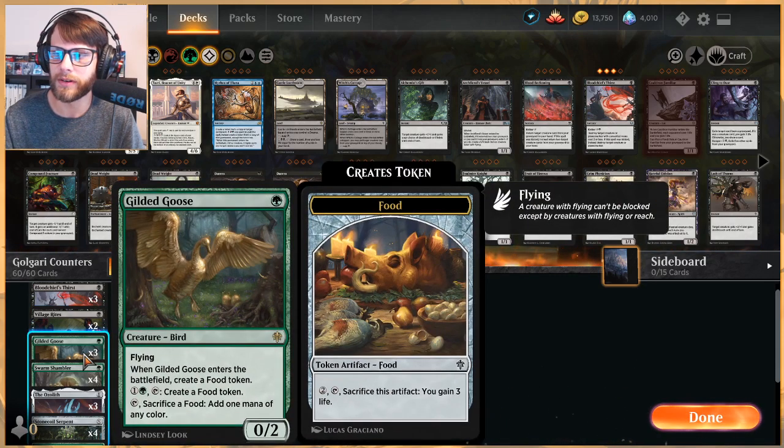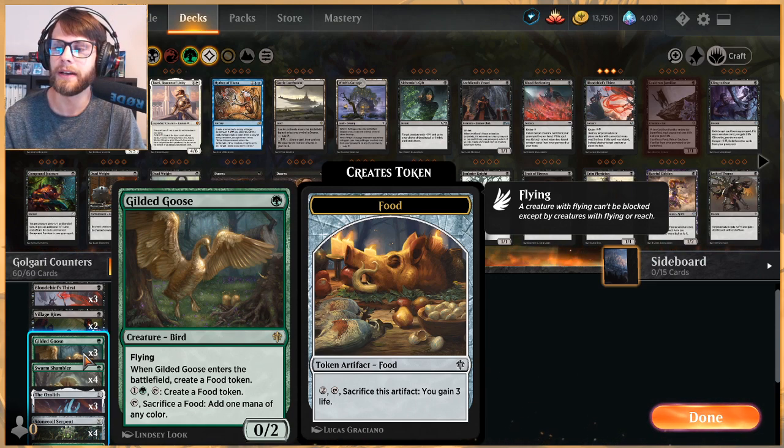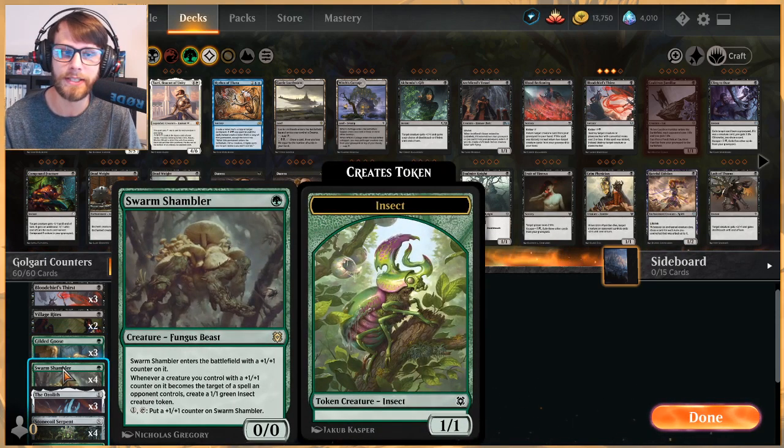Three Gilded Goose here — this is one of the cards I trimmed down slightly. It does provide some ramp and a little bit of life gain as needed, but it's not a huge major spell in this deck in my opinion, so I thought trimming down one of these would be good. We'll see if that works out.